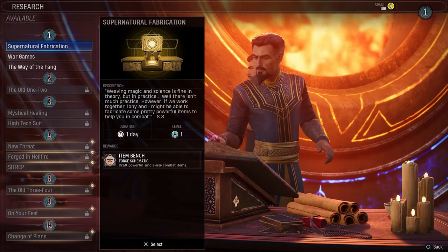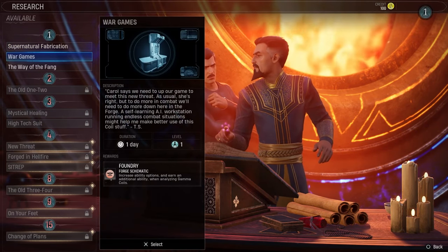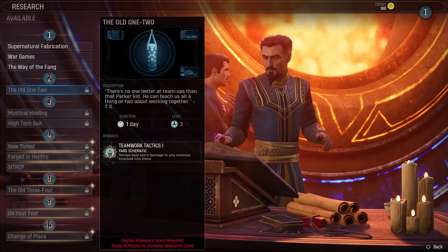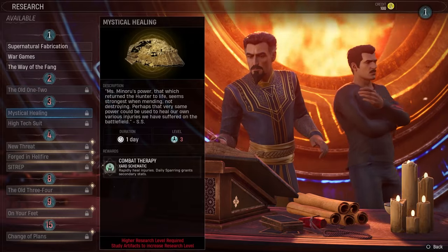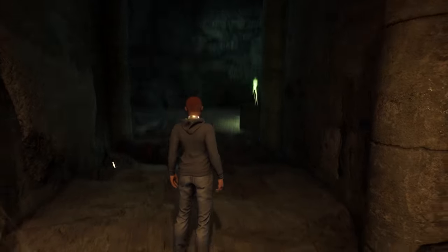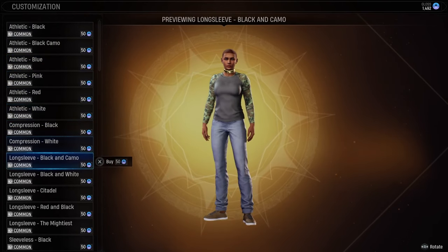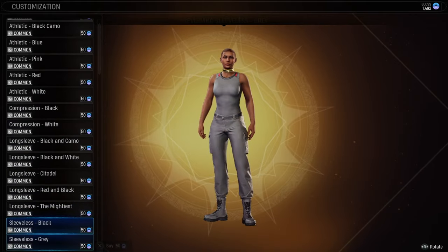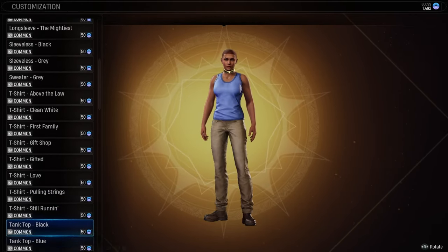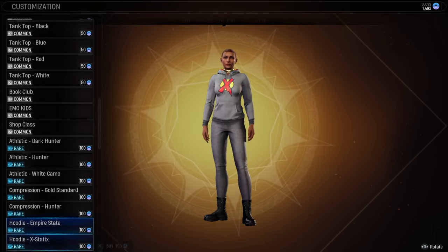You'll also have to complete all of your research projects from the start once again. However, the projects don't have any of those prerequisites this time — like completing a mission with a certain character — so you can start them as soon as you unlock them. Bonuses from exploring the Abbey also have to be re-explored and re-earned. And while all of your cosmetic unlocks are still in the game, they have to be repurchased, and only a small amount of gloss — seemingly around 1000, at least for me — will actually transfer over into New Game Plus.